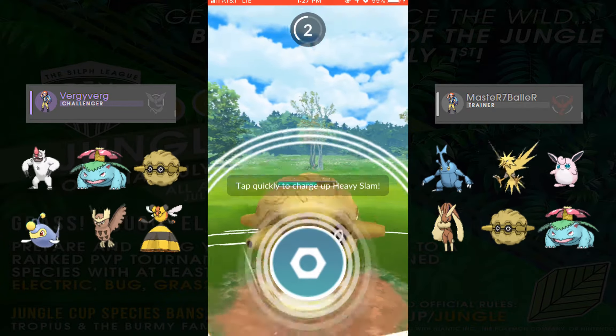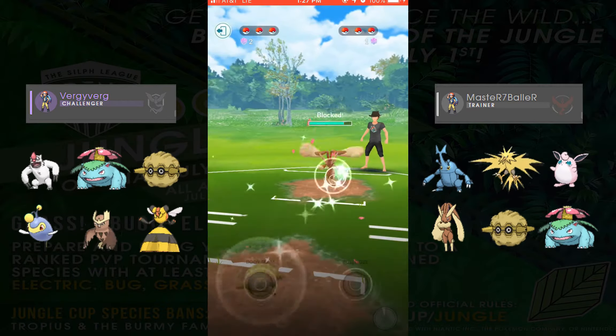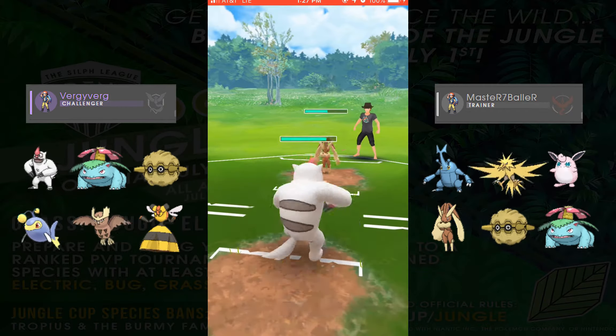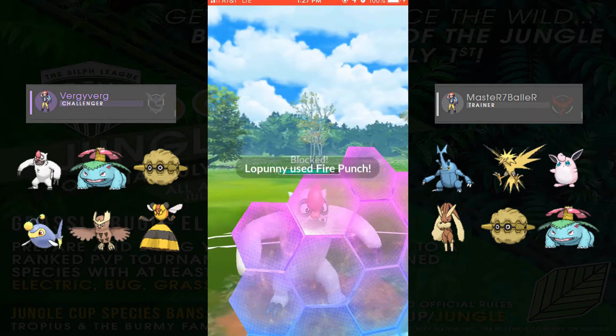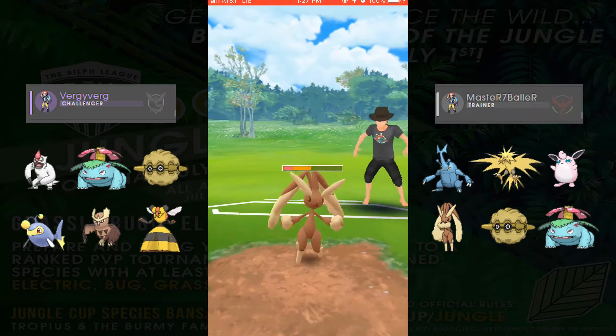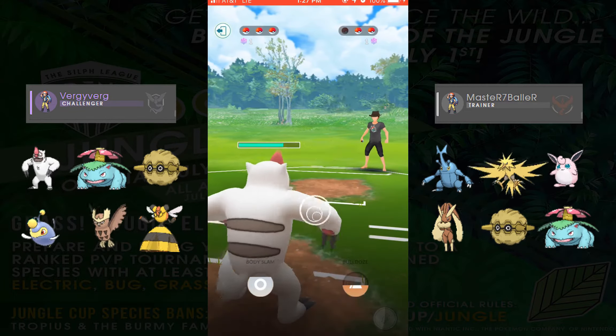His team is Heracross, Zapdos, Wigglytuff, Lopunny, Forretress, and Venusaur. And as you saw, I started with Forretress into his Heracross, which favors Heracross, but he switched out into Lopunny. The only thing I know about Lopunny is that she's a normal type, so I decided to bring in Vigoroth for the super effective counter damage.